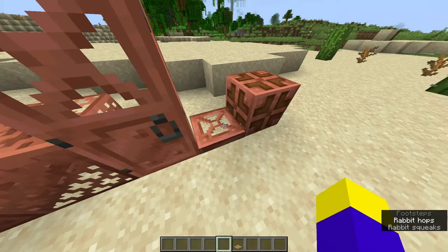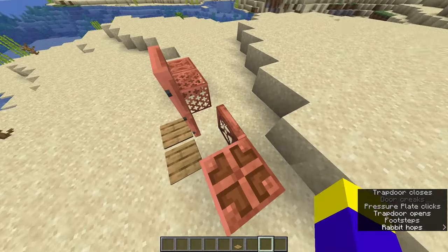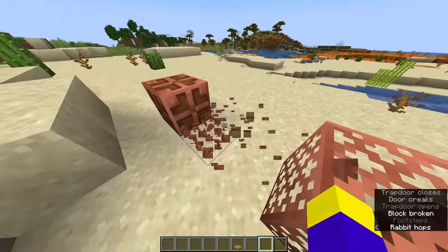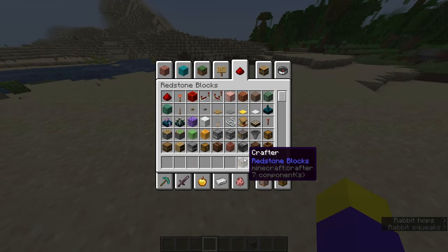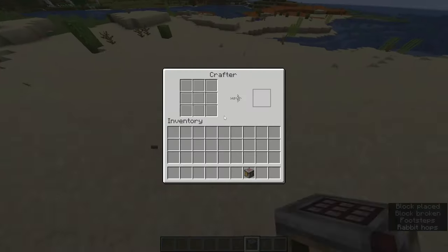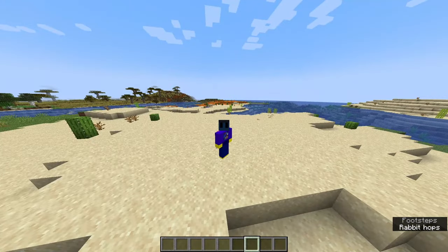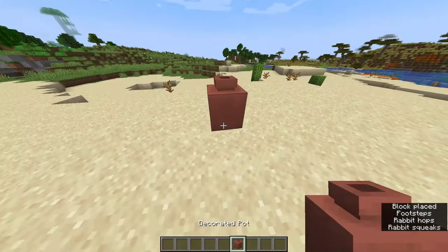Let's see — does this actually work? You cannot do that with certain blocks, but you can with an iron trapdoor. We also have the Crafter. Did you know you can craft things automatically using the Crafter? That's pretty good. Other features include the Decorated Pot, which is really nice as well.